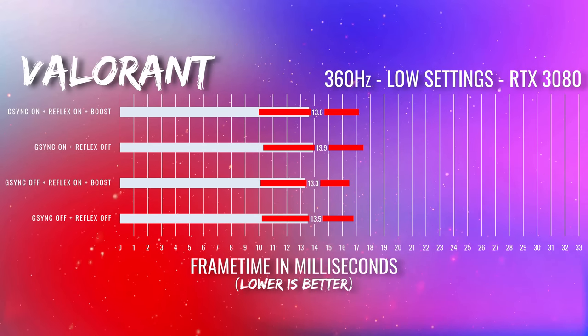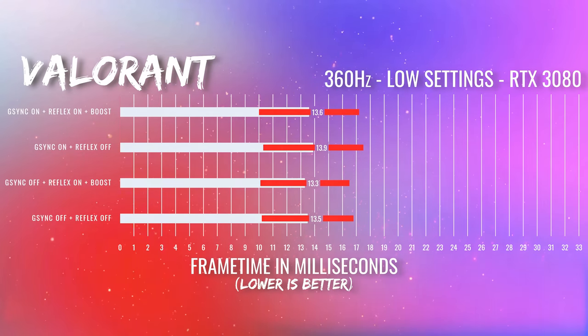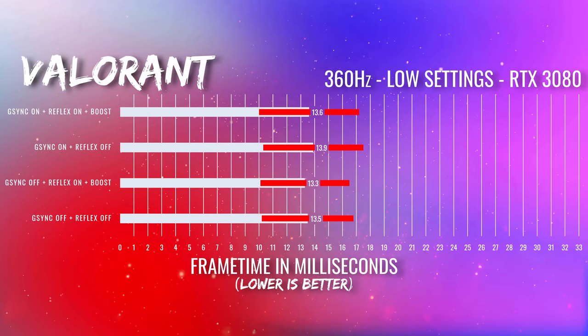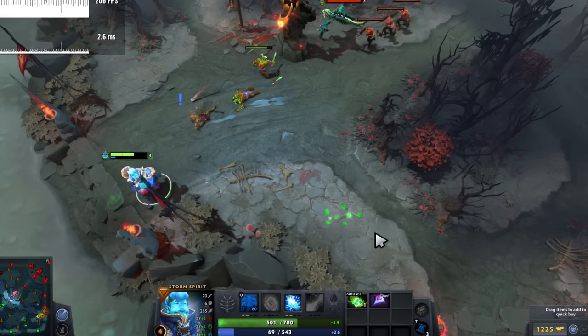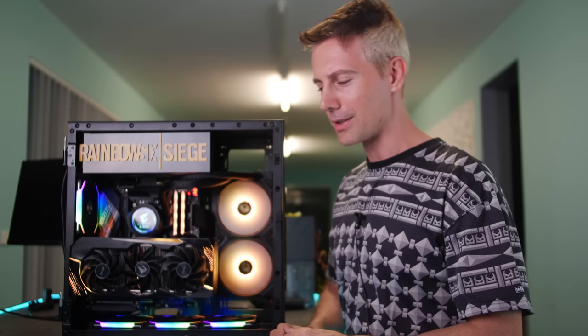Contrasting that to Valorant, having G-Sync off was slightly better. So if you're a pro Valorant player, you may wish to leave G-Sync off. Even though I'm not a top-tier player, if I step into a game I still like to play my best. I would turn Reflex on even in Dota 2 — NVIDIA, you've got to release Reflex for Dota 2!